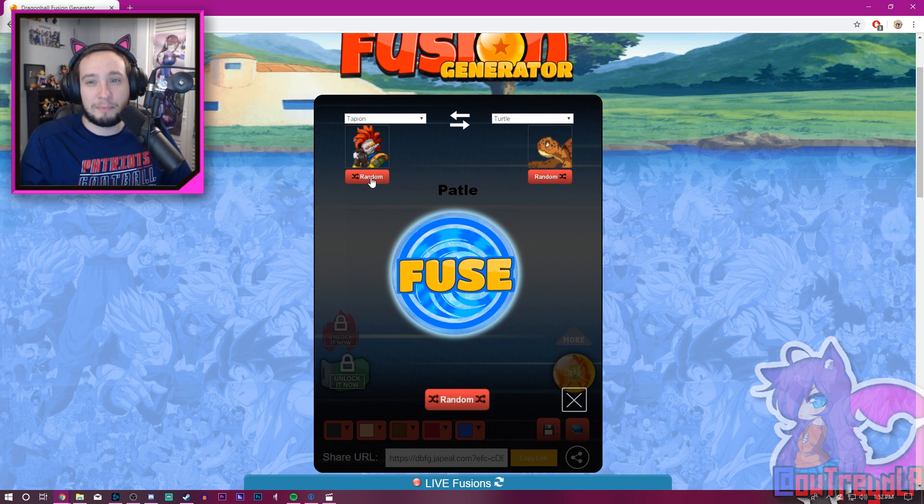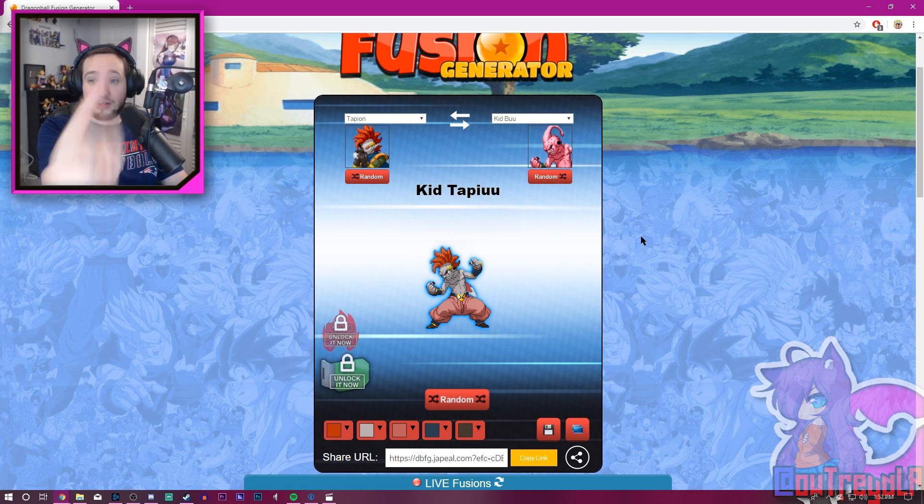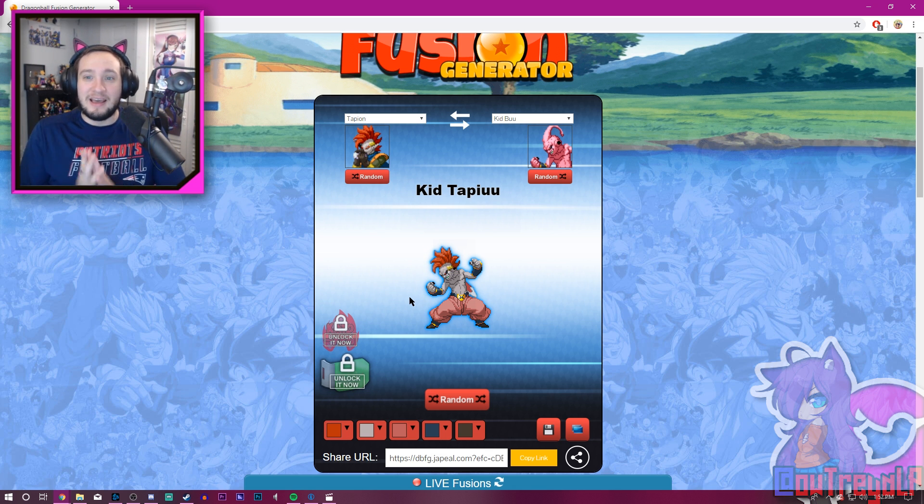Next up we got Tapion — Tapion and Android 17. Nah. Kid Boo showed up twice, so let's do Tapion and Kid Boo. Kid Tapu! That one actually looks pretty cool. It's like a grey Boo with Tapion's hair and a sword — it looks pretty dang cool. Think about just how powerful and ridiculous that would be. Kid Boo with a sword, and he's got spikes coming out of his ball formation — that's pretty overpowered.